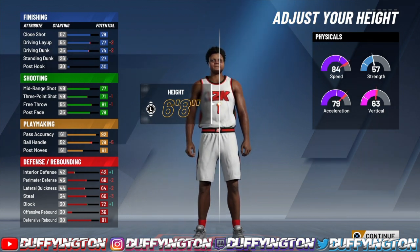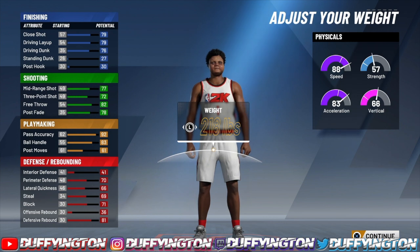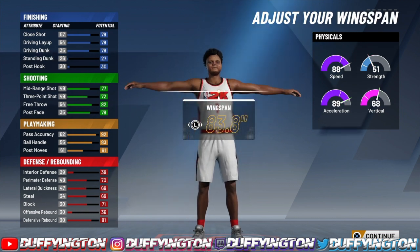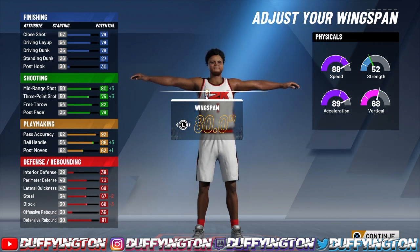For the height, leave him at six-seven. You can go six-eight but you take a hit on a lot of stuff at six-eight, so I'd recommend six-seven. For the weight, drop it all the way down so you get that acceleration up to an 89. For the wingspan, drop it all the way down and up one so you can speed boost off rip.